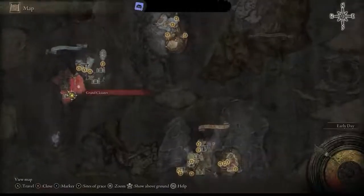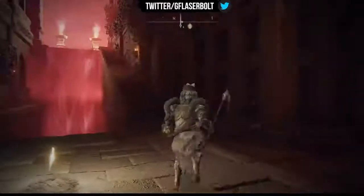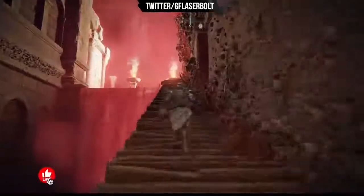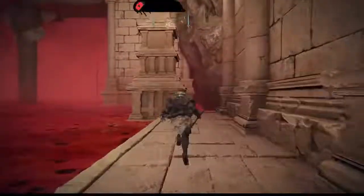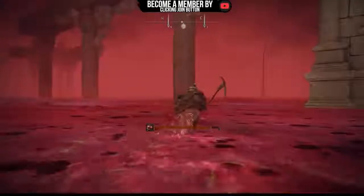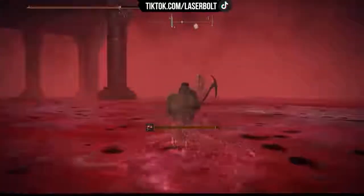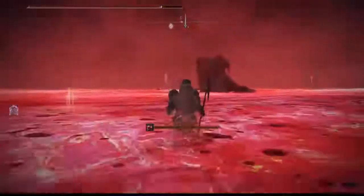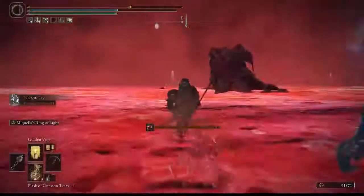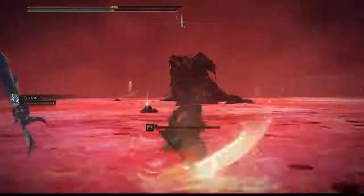The next boss requires you to advance through Ranni's questline — I also have a link in the description on how to get here. Once you get here, go across, and this boss drops an amazing lightning katana. A lot of people miss this one. The area has rot damage that eats up your health fast, but if you come here and get this katana, it's a great addition to your collection. Once we defeat this guy, there you go — the lightning katana.